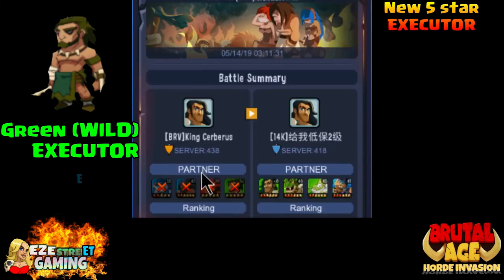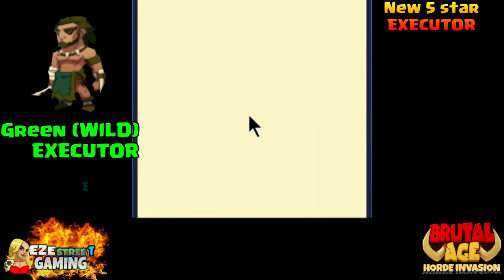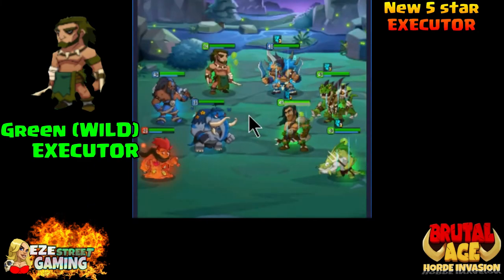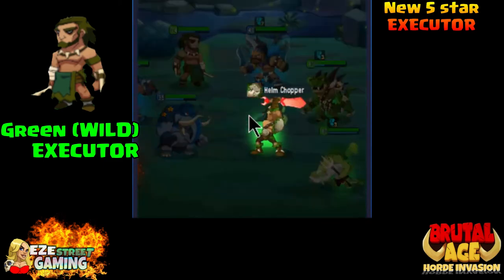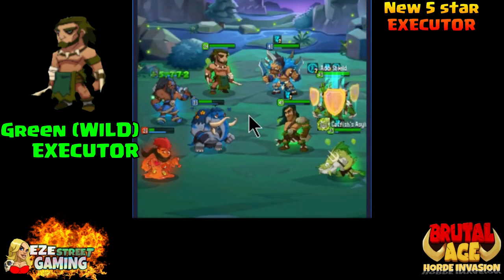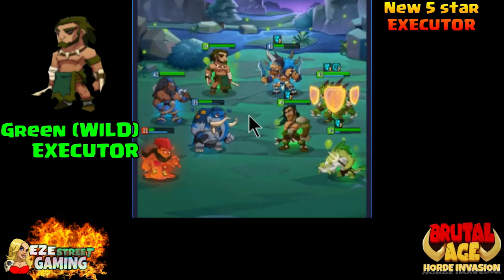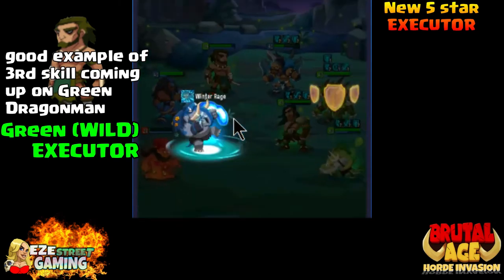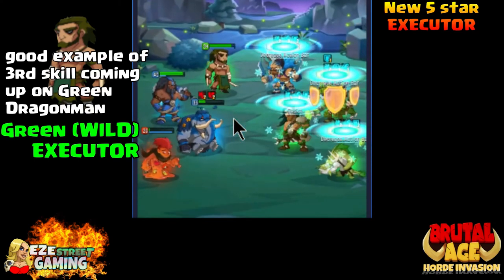As far as green and blue, it's looking like attack and hit are both going to be really important. This is all possibly speculative because I don't have them yet and have seen very limited gameplay with the Executor, but I would think that Smile-it-on and Coresac would probably be a good place to start and then work your way from there.